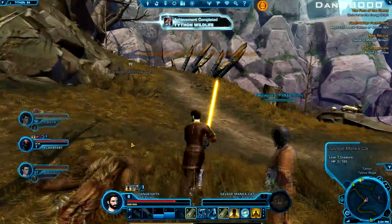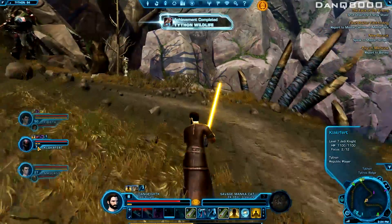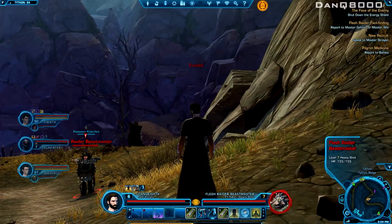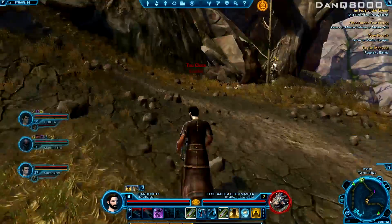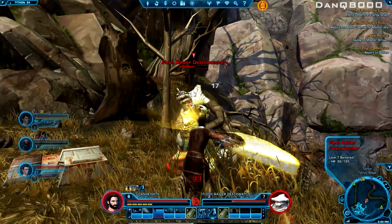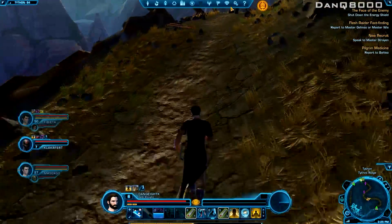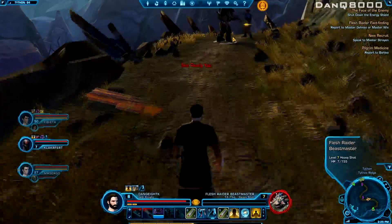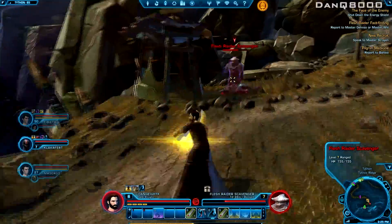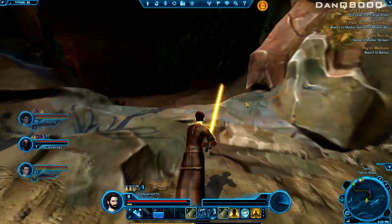Nice! Typhon wildlife achievement — good job, my friend. Where you going? What is he doing? What, is he watching himself die? Is that why they call him that? That just happened. I'm out. Good hit, buddy — I was with you. Scavenging his buddy — that's just rude, that's disrespectful.